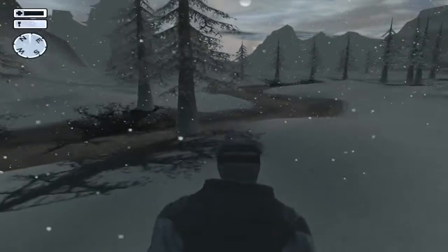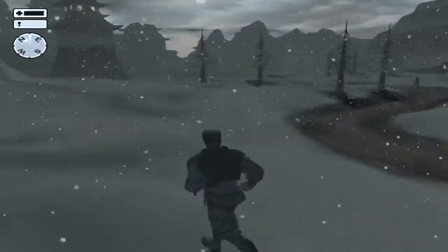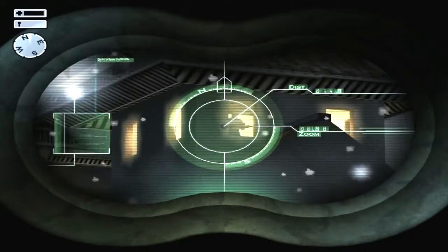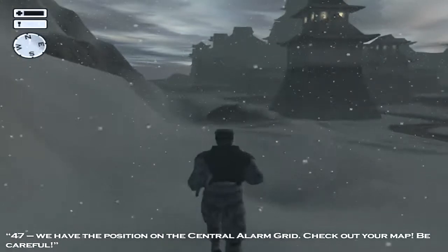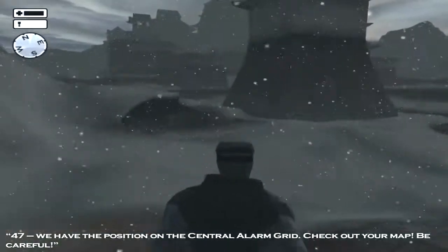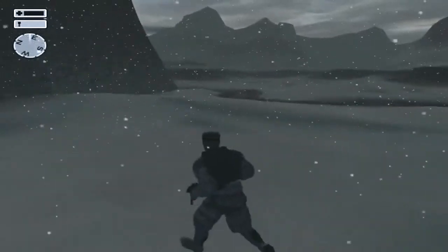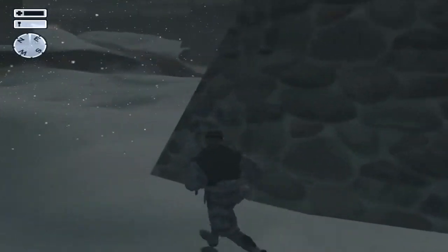They already met each other so I can safely pass the street. Now I can make my way up to this tower, which is one of the sniper towers. We have the position on the central alarm grid — check out your map, be careful. We must take out these alarm grids so we can enter the castle, which is separated into three perimeters, each secured by electric fence.